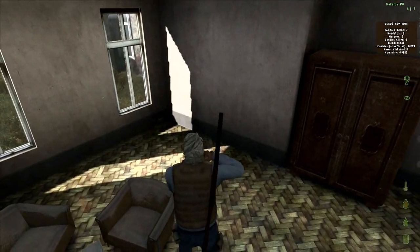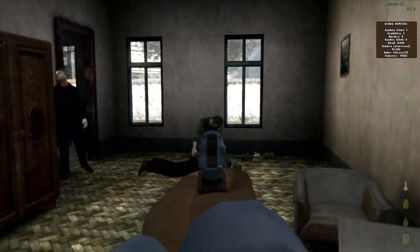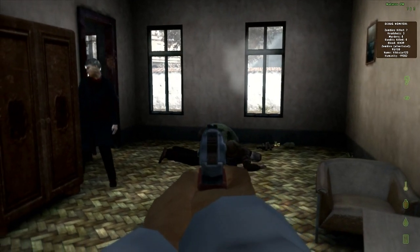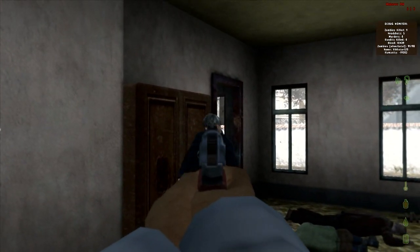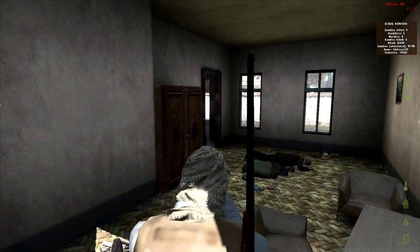This is where a Makarov is useful. I'm trapped in a room — don't want to waste ammo for my primary weapon. There's a bit of a graphical glitch going on, and you'll see that zombies go pretty slowly in buildings. So you can just aim to headshot them and they'll die instantly. No matter what gun, a headshot is an instant kill.